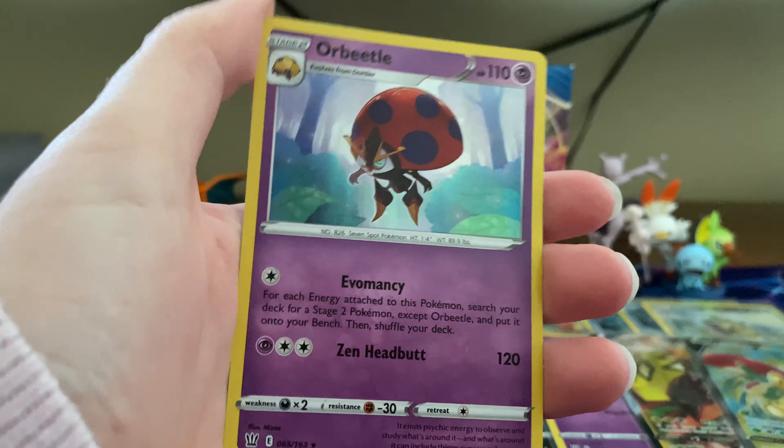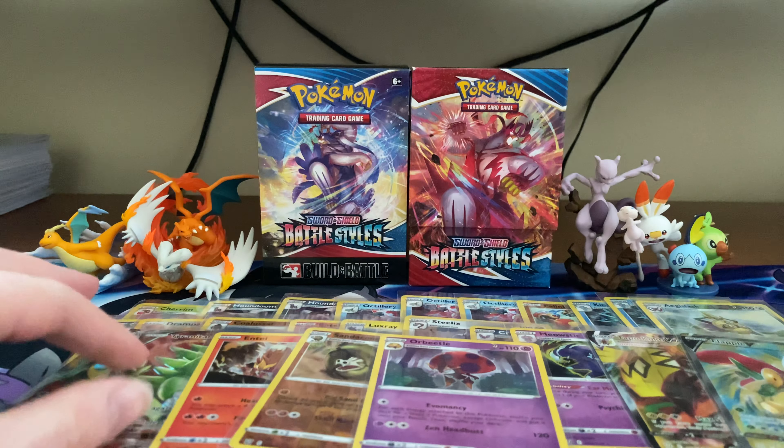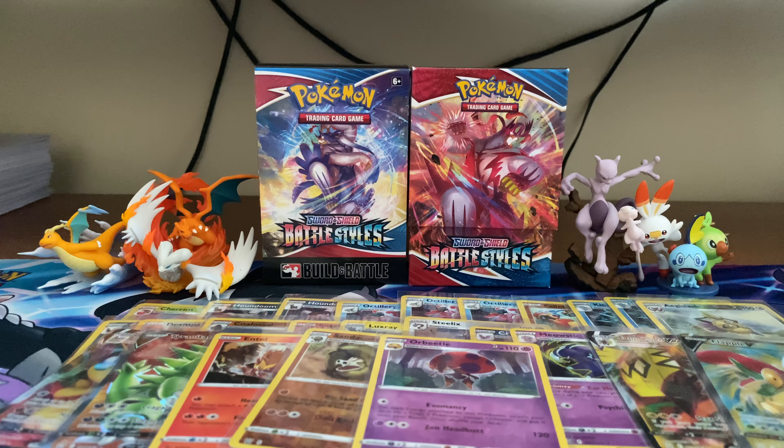This pack: Psychic Energy, Perrserker, Urshifu Jammer, Golbat, Scolipede, Glameow, Slowpoke, Yamper, Murkrow, Sandaconda — and yep, that's a reverse rare. And a holographic Orbeetle after that. Putting them in sleeves.